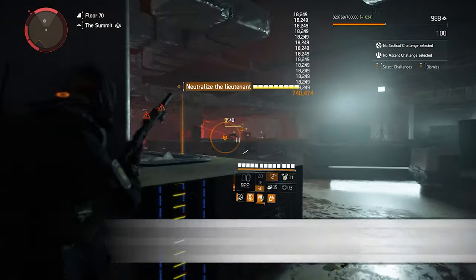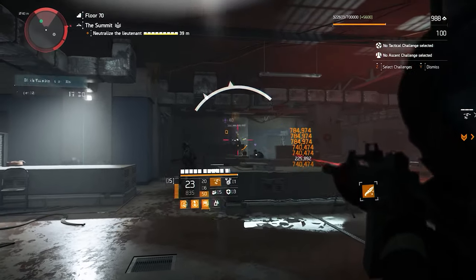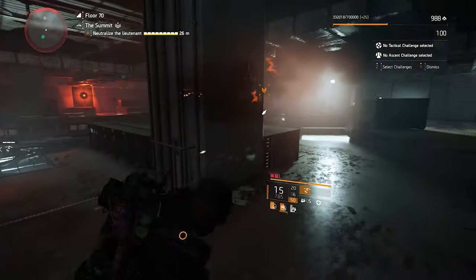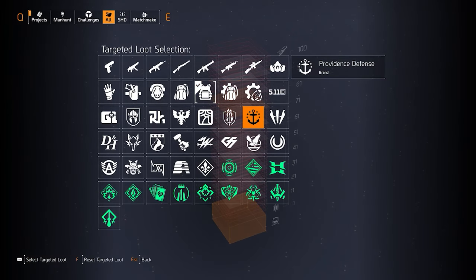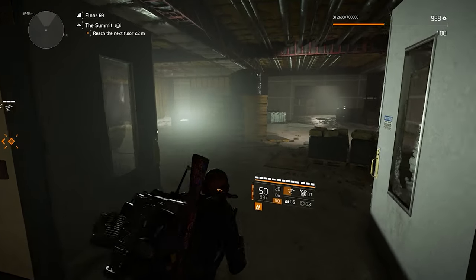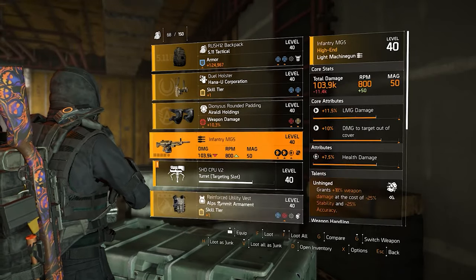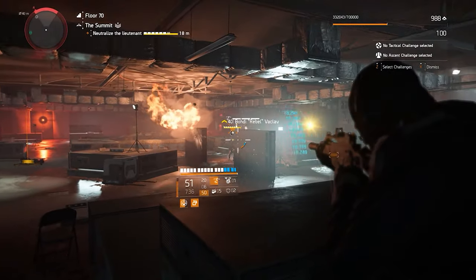Every 3 floors there is a checkpoint, so the next time you log in and go to the Summit you continue from the last checkpoint you reached. Joining other people's groups will also grant you their checkpoint if it's higher than yours. The best thing about the Summit is that you decide the targeted loot — open your map and press R to choose what targeted loot you want. This makes the Summit a great way both for getting better loot and for leveling up. Also, every 3 floors you get a chest with loot, but you'll first need to find a key hidden in the previous 3 floors.